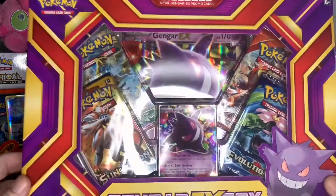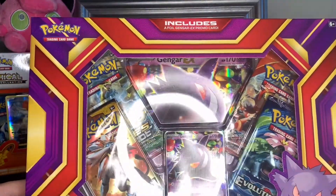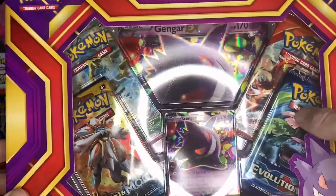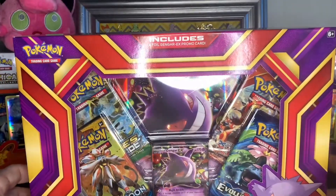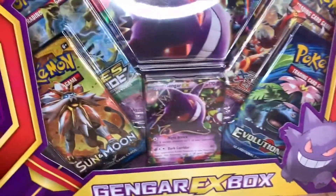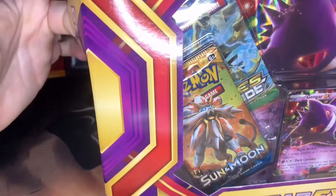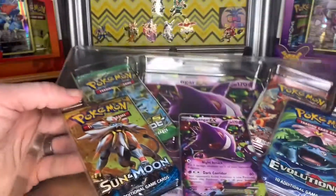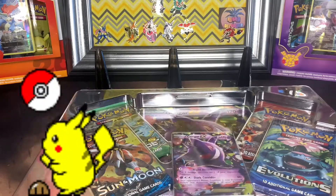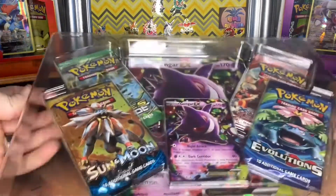Today I'm gonna be opening up the Gengar EX box, and we got some Sun and Moon, Fates Collide, Primal Clash XY, and Evolutions XY. Still searching for that Zard — let's see if I can get it into this video. I don't know if Gengar is my second or my first favorite Pokemon. I want to say maybe it's my first, then Pikachu second, and Toxtricity third.